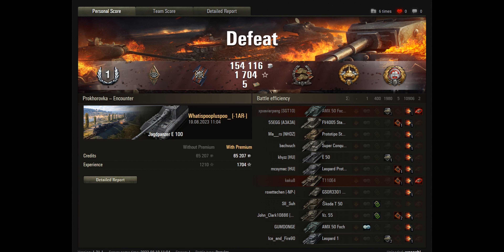He's on top of the results for his team — 10.9k of damage and another 400 of assisted, taking him over 11k combined. Very hard to beat in any game. He's blocked 1,980 — just under the health of his tank — which was useful to keep him in the game. Two kills, earning him the Tank Sniper Award, the High Calibre Award for most damage, and the Confederate Award.